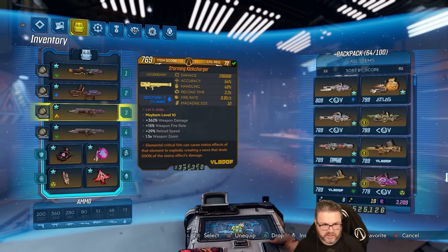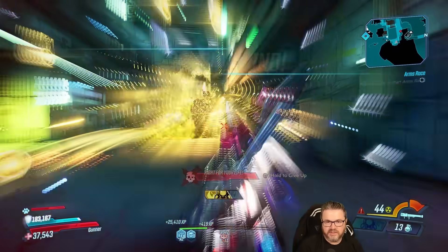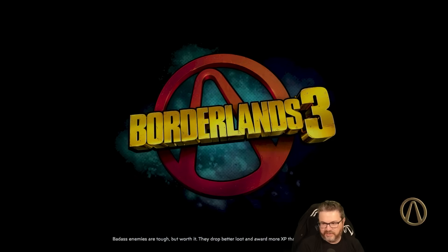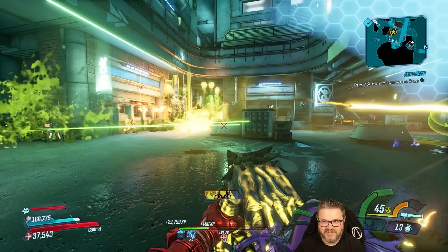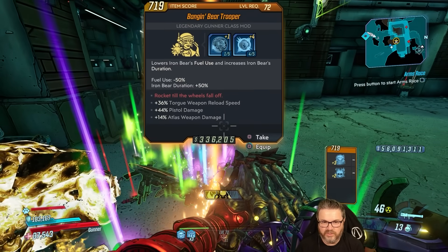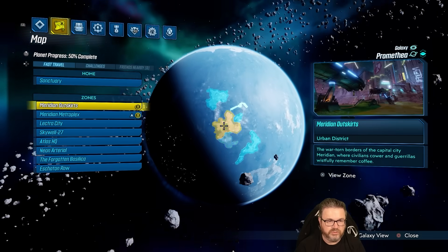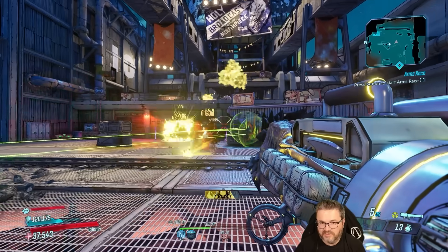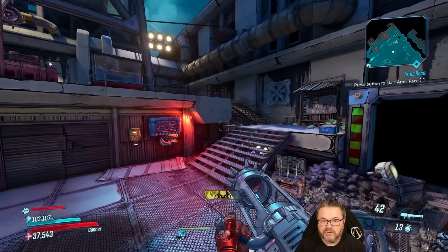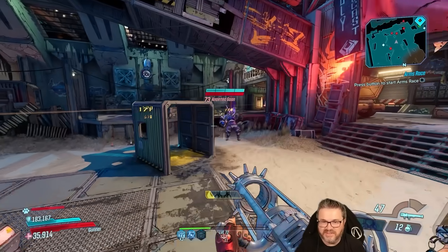I'll throw a Cloning Manna Tracker on the final build for you guys because I'm a good guy. Let's get a Pearl of Ineffable Knowledge on here too. I kind of want to farm for a better Minesweeper so back to Promethea. Damn, I keep forgetting how crazy the Globe Trotter can be, especially when you're doing splash damage stuff - that thing is nutty. The Globe Trotter is a little bit nutty. That's the wrong class mod, dum-dum.